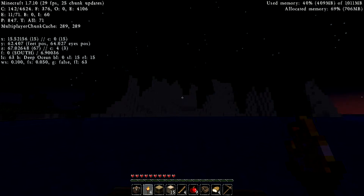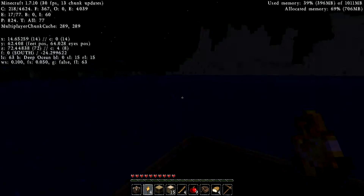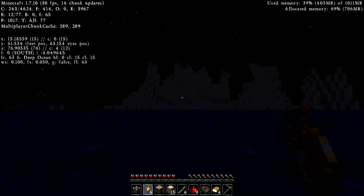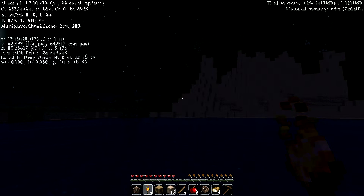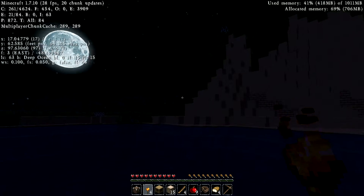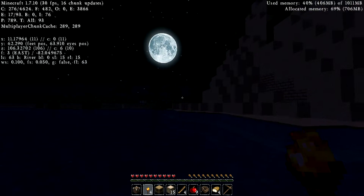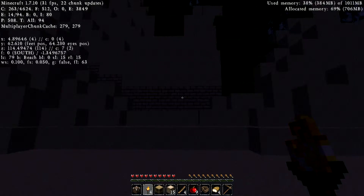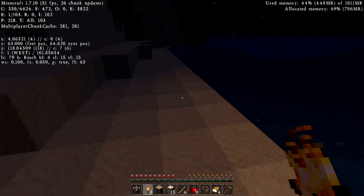Okay, let me make sure — difficulty normal. So what do creepers and what not look like? I see zombies and whatnot, there's something right there — okay, that's a skeleton. Don't see me please. Nice little beach here, I think I'm gonna set up shop. The torches are so beautiful.